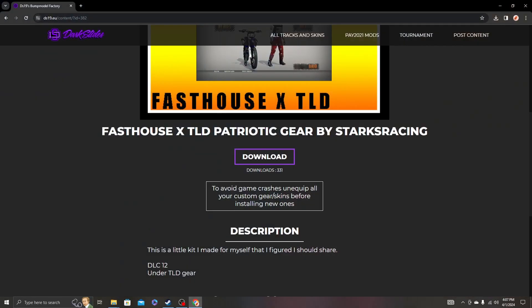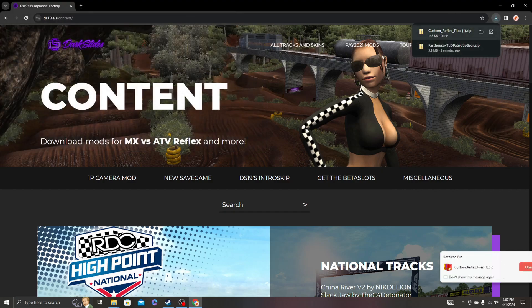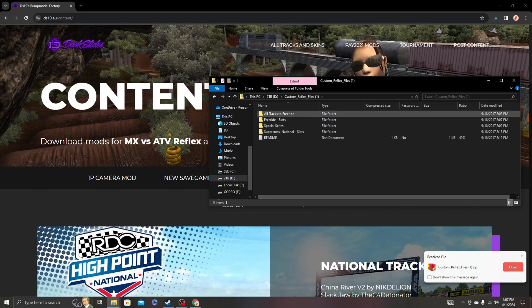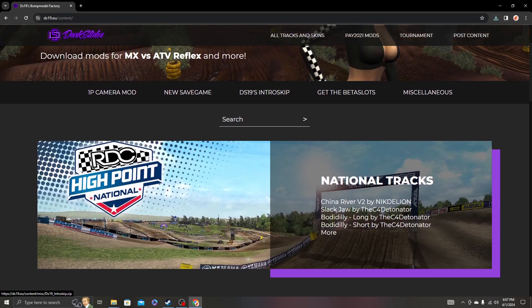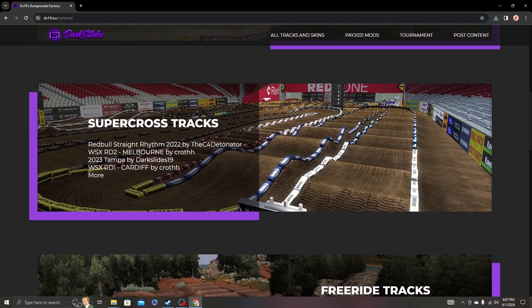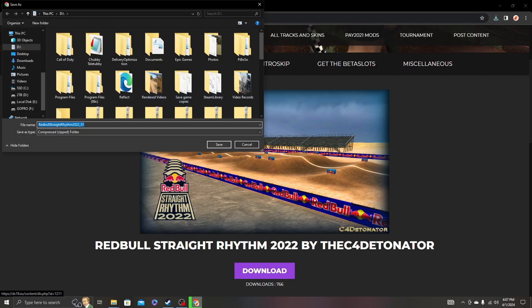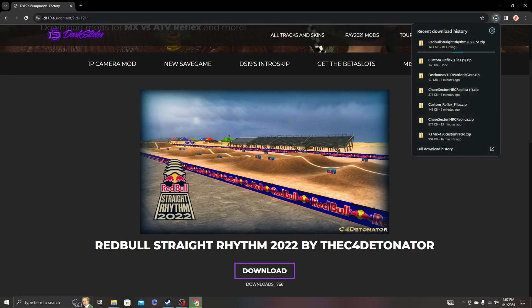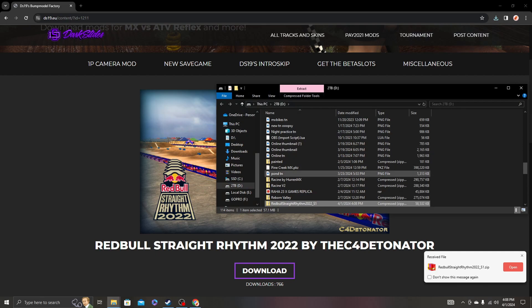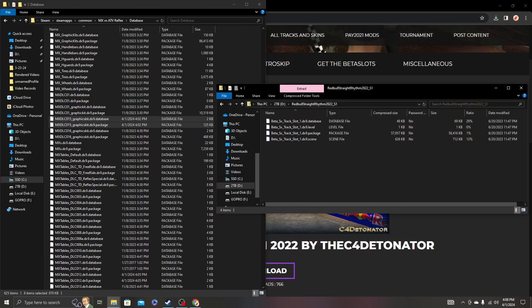This is one you're going to want the most. The skins and stuff are cool for bikes, but you're really going to want to get the custom Reflex file. Download it, open it, same place — drag all that stuff into your database folder. Now for custom tracks — this gets kind of crazy sometimes. Let's download the Red Bull Straight Rhythm track. Done — it'll take a moment if you have slow internet. Now, the Red Bull Straight Rhythm is a supercross track, so I need to check if I have anything in the beta SX track slot one.